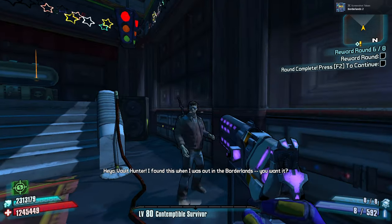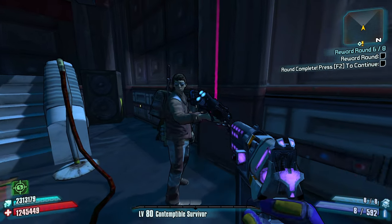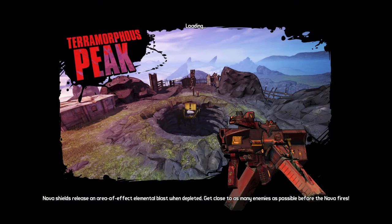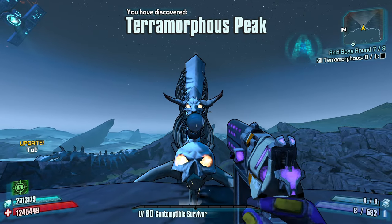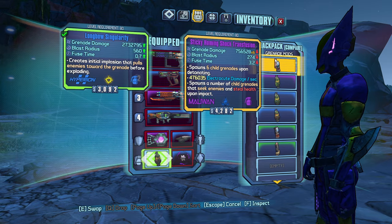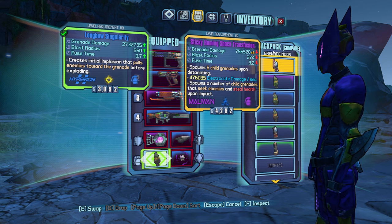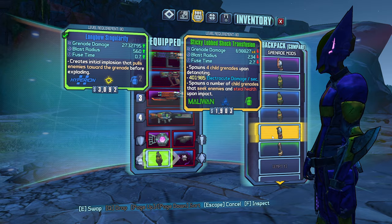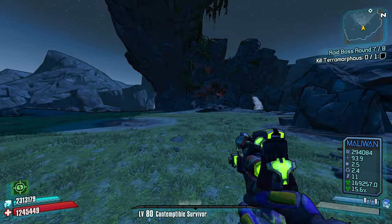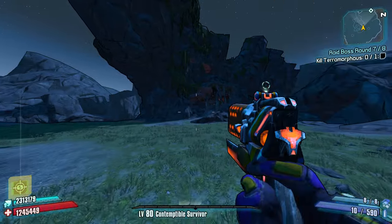I've got to ask Michael to see if he's got anything for me. Yeah I do — what is it? A plasma caster. If we get Pyro P that could be good. Alright, Terramorphous — I don't think I'm gonna be able to bore Terramorphous that much, but what we really want is a transfusion grenade. Sticky homie shock transfusion — I'm gonna take this one because it's tier six. Let's go. Our relic is incendiary damage — looking okay.